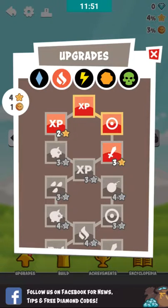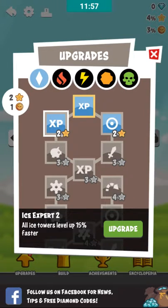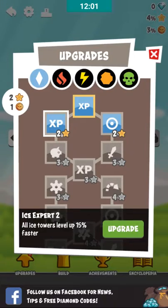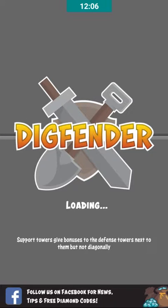Let's see which one I want to upgrade — fire, of course. Fire! I need the ice to be faster. Let's play one more game and find the awesome relic.